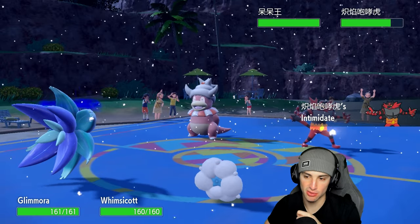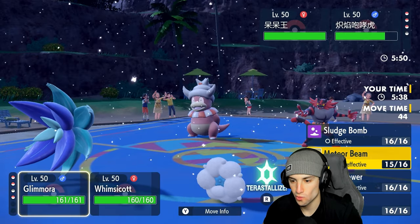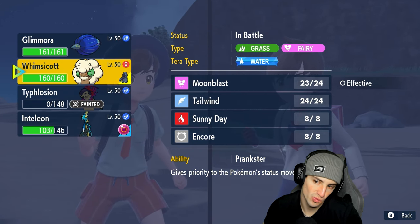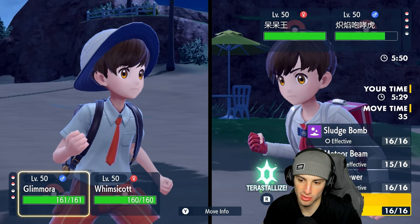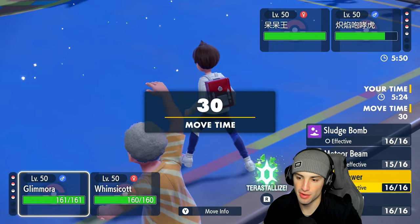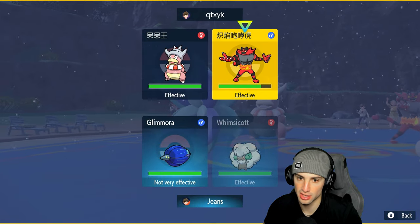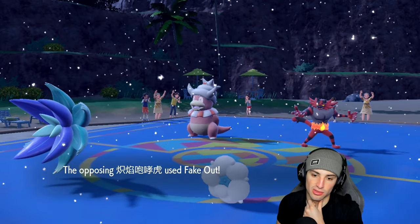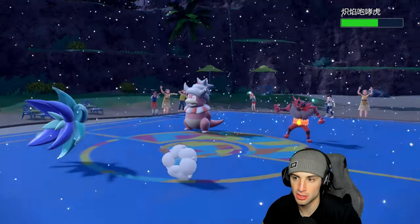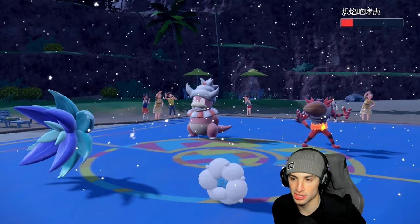It is Incineroar again. Intimidate doesn't do much against us here. I could Spiky Shield or Protect with Whimsicott — it does have Protect. I doubt they Fake Out though. I feel like I have to attack just in case they don't Fake Out. Doubling down to the Incineroar slot — they end up faking out Whimsicott. I have Covert Cloak which is massive. Moonblast launches, doing some damage. Figgy Berry triggers. Earth Power isn't STAB so it doesn't quite finish it.